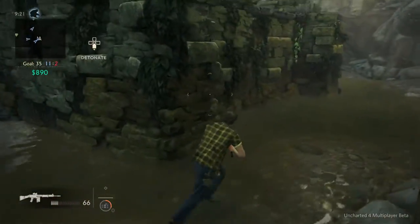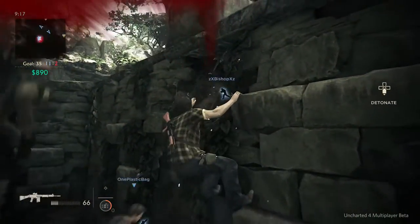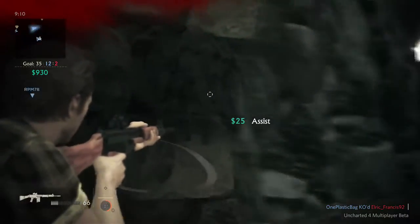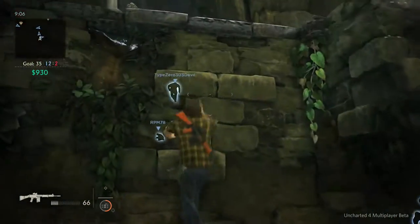We got somebody down here I think. What is going on right now? I can hear grunts of people jumping around. Come on, I have so much life to live, don't kill me now. Gotcha, okay — I already assisted there. Somebody is marked here. They're running around like a maniac right now though, I really don't know where they ran off to.